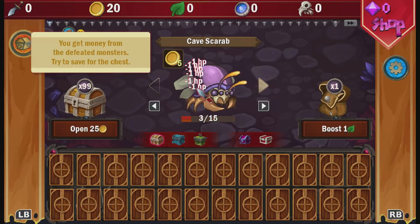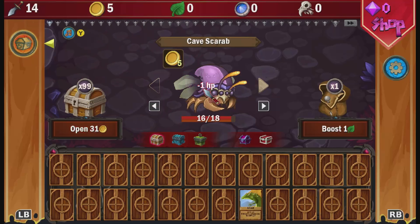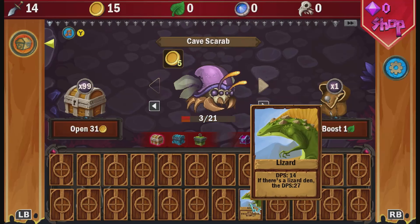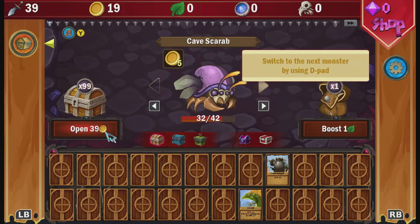Keep clicking the cave scarab to attack it. Once defeated we'll get five coins and the HP of the monster will increase every time you defeat it. Once we defeat him five times we'll have 25 coins and then we have enough to open a chest. Chests give you cards and each card has a specific effect. You'll also notice the price of the chests increases with each purchase. Once you've defeated a monster you can navigate to the next monster and go back and forth between them.